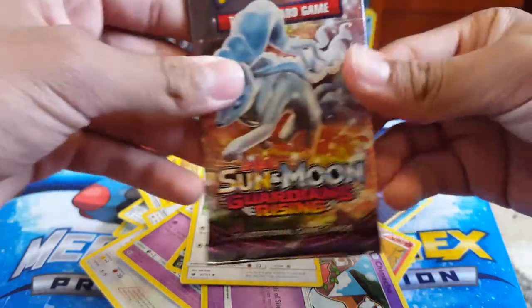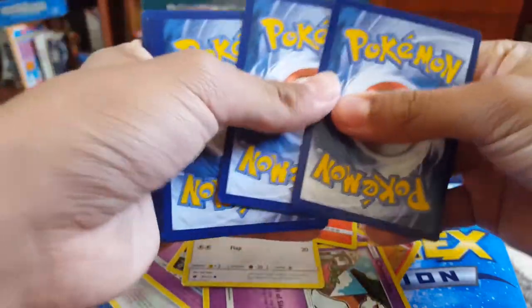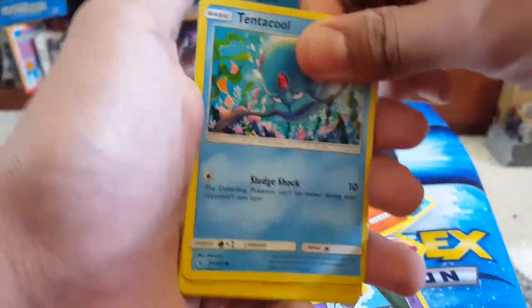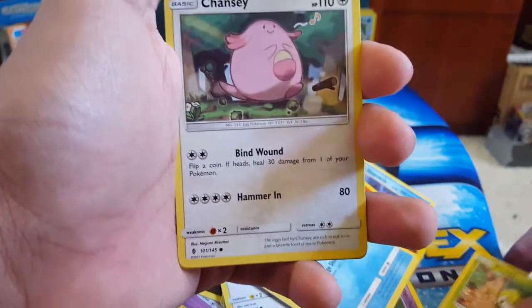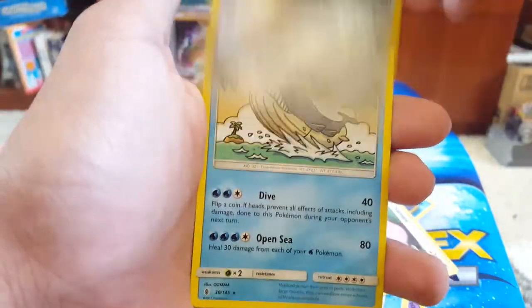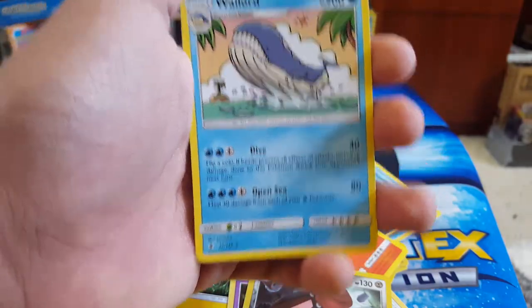So next we have three more packs — Guardians Rising, once again. I really want an Alolan Ninetales. Not that funny of a story, but I really want to get an Alolan Ninetales so bad, right? But I bought Pokemon Moon and it's a Pokemon Sun exclusive. So I was so disappointed for like a good year until Ultra Sun and Moon got confirmed. That's literally the only reason I bought Ultra Sun — just for Alolan Ninetales. We got Tentacool, Heliolisk, Petilil, Chansey — I really like Chansey. Look at the little face and the little arms, it's so cute. Gothita, Probopass — Sun and Moon reverses are actually sick, they look so cool. Then we got a Wailord — I like the art. It is a regular rare though.